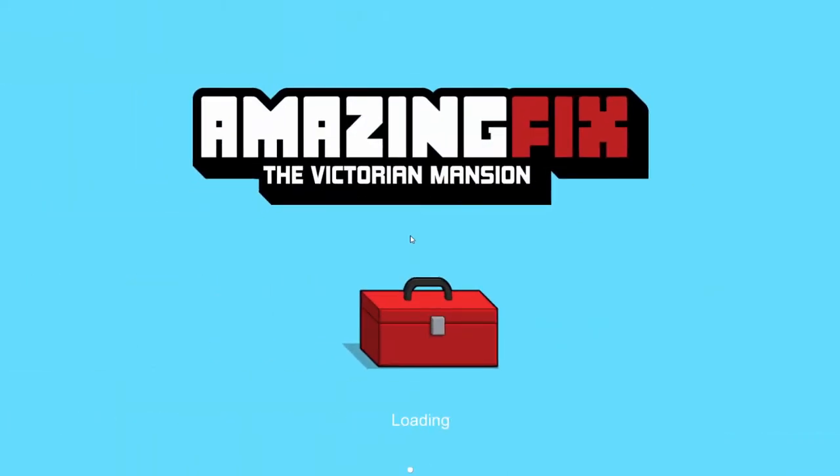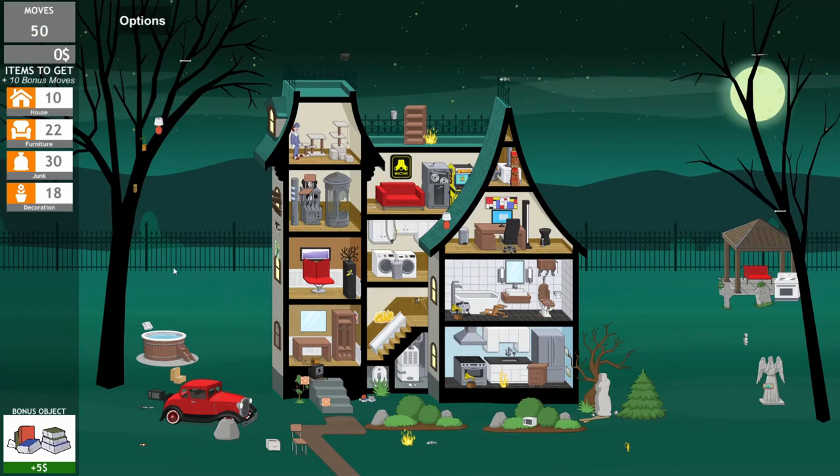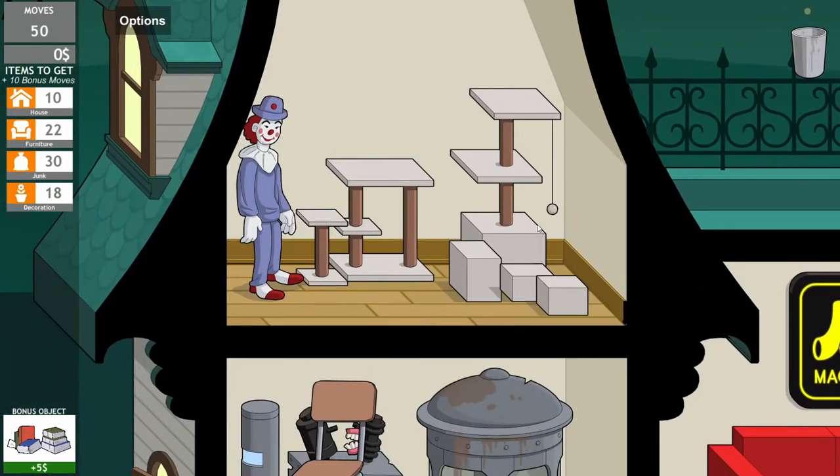I really like the art here and I like the idea behind it. People call me weird, but in real life I like cleaning. We have 50 moves and you just got to find all these items. I think you just got to clear these areas out — that's how you do it. I understand now, kind of. I want to start with the house honestly.